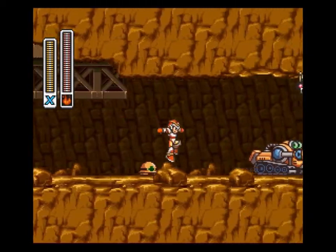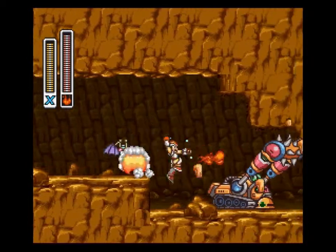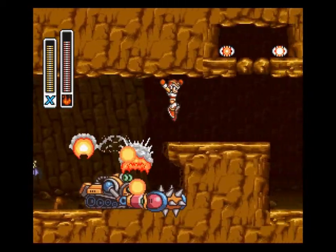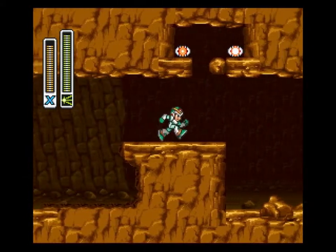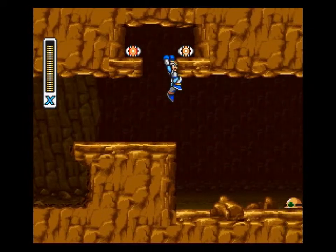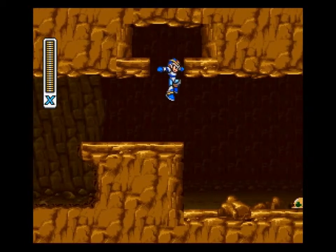Now we're going to scoot back and there's your third energy tank. And we're going to try and catch up to this guy. If you have the headpiece you can break up there and get up there and get those health. There we go. And now we're all good.